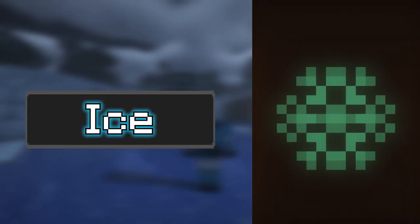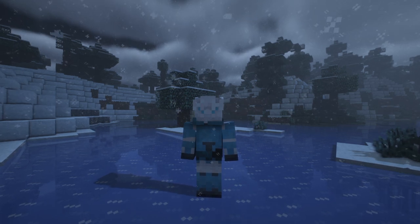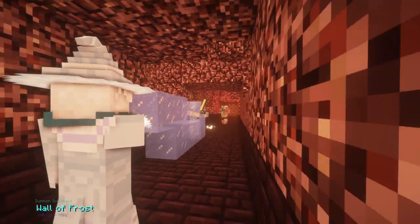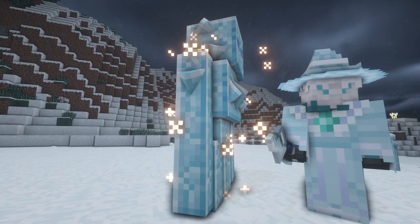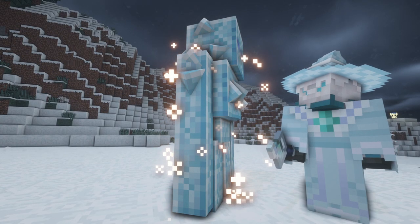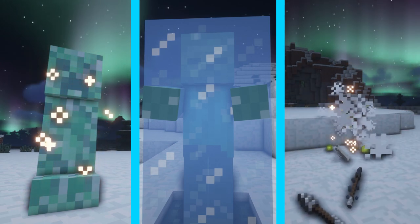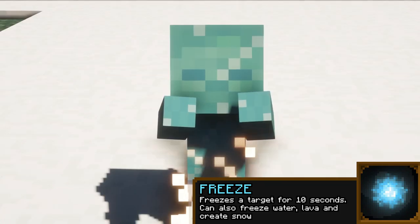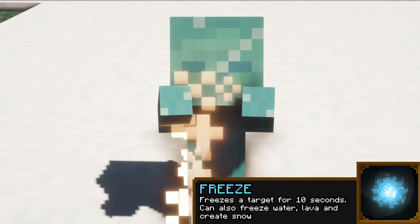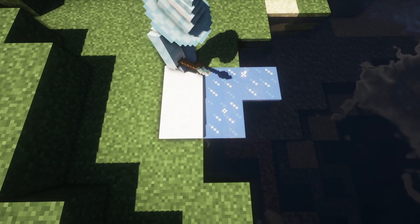Wizards who prefer a less destructive form of magic can turn to the powers of ice magic. Although not as devastating as fire magic, ice magic is certainly not a force to underestimate. Drawing on the extreme temperature properties of the cold, ice magic serves to restrict, freeze and shatter targets. A beginner cryomancer can begin to channel the cold properties of ice with the Freeze spell, able to freeze a single target for 10 seconds, or can create ice or snow depending on where it's cast.